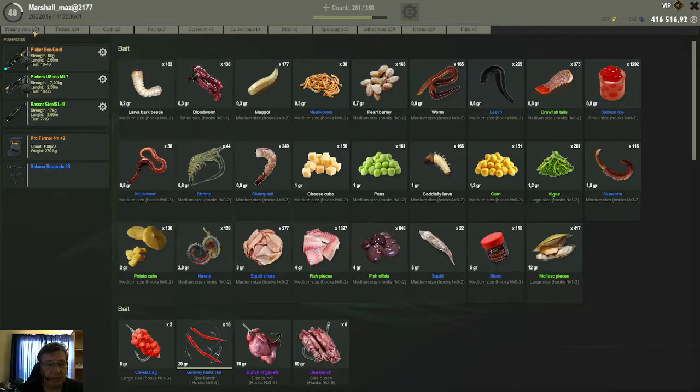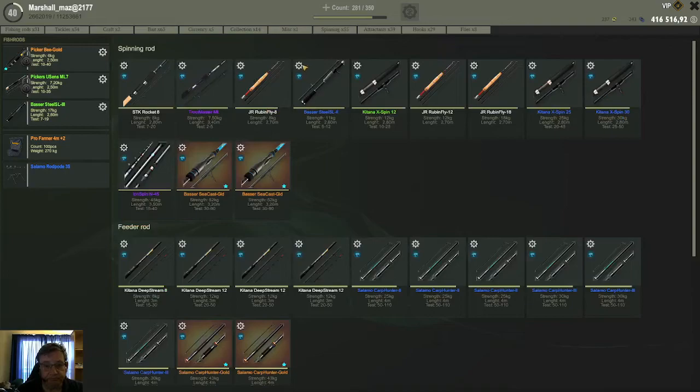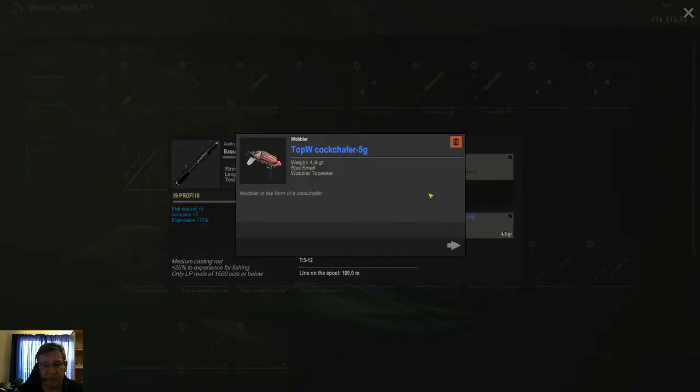The second lure I use is our good friend the topwater cockchuffer. This one also works very well for the bass here, so I alternate between the two. I would use the brush jig and if it gets a bit quiet, I switch to this one and see if it goes better. Usually this one is also very, very effective here.